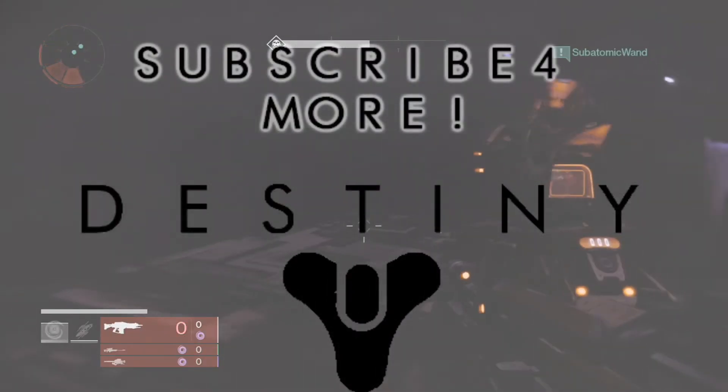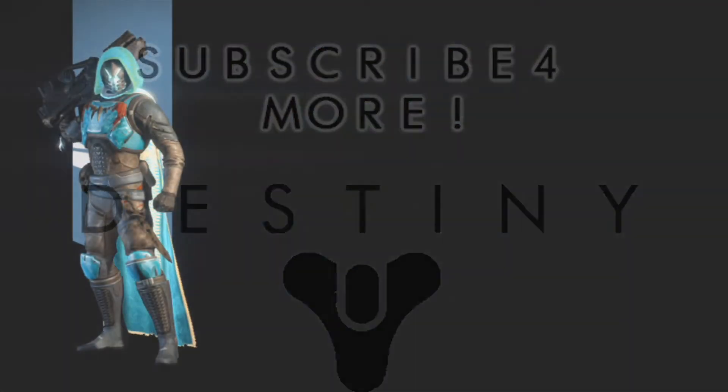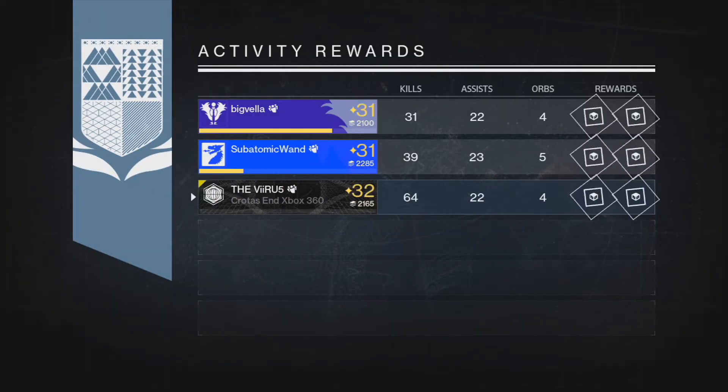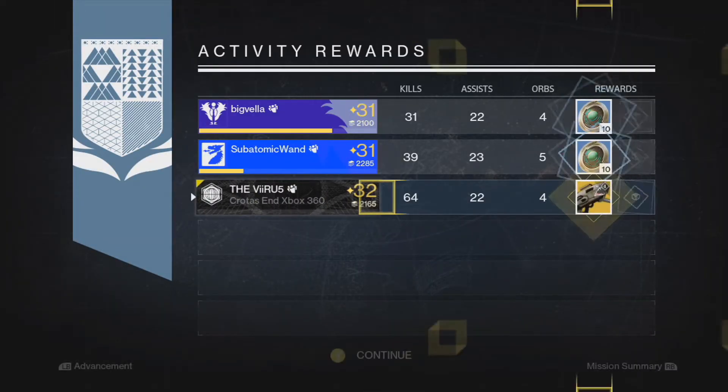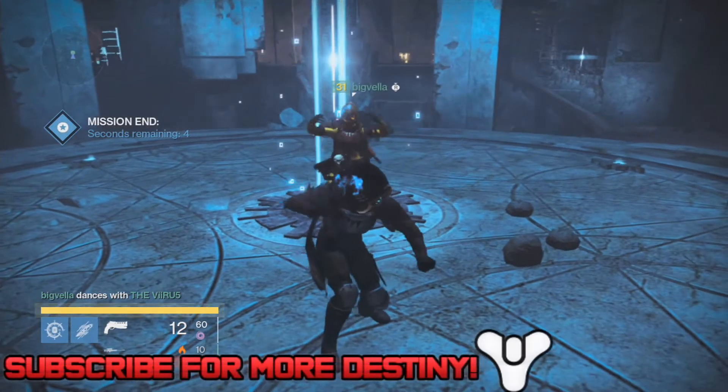Moving on, my first reward I got Dragon's Breath. Surprisingly I got this about three times this week — from Crota, from this strike, and also from an engram. I do not like this; it's probably the worst rocket launcher going. It's an exotic so you can still get an exotic shot from it, but I was hoping for a better reward.